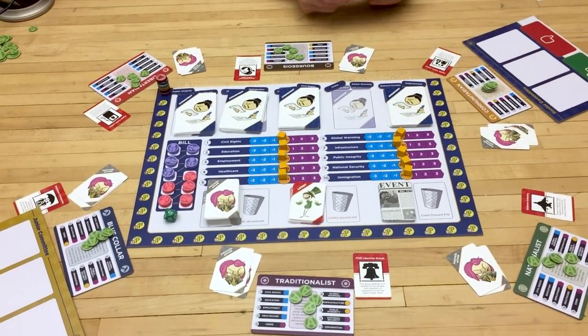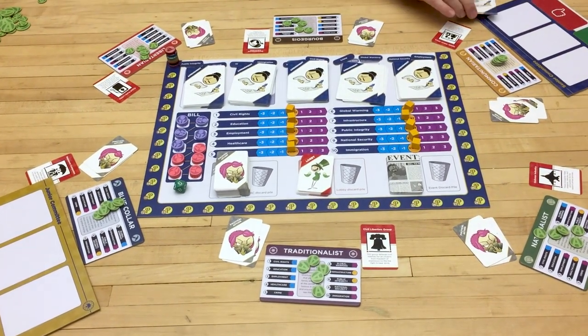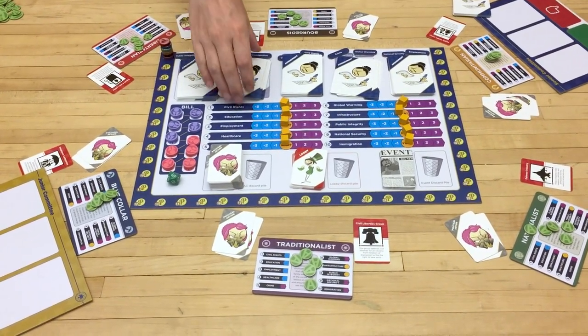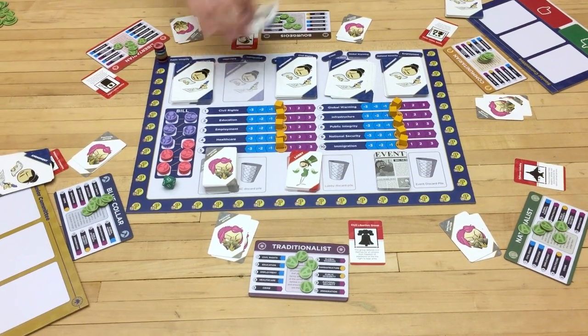The next step is having committee hearings. The senior committee player — in this case the communitarian — is going to pick one of these stacks of amendments. Let's say crime and global warming. They will then draw eight cards and keep those eight cards with them. The junior committee chair will then pick a different stack of amendments — let's say education and immigration — and take eight cards out of there.